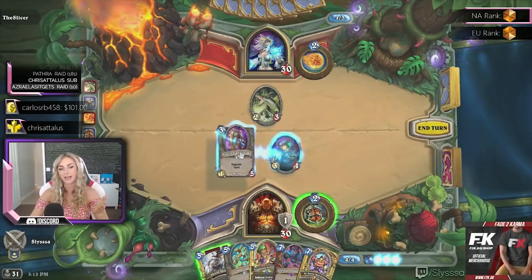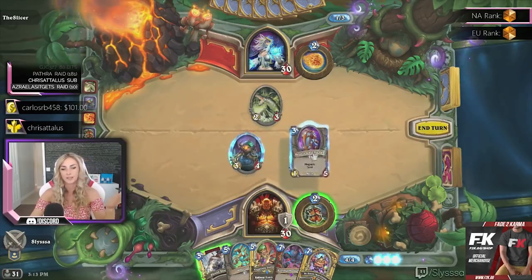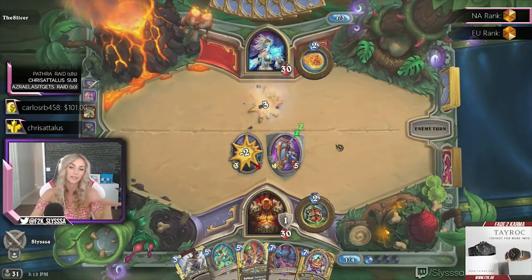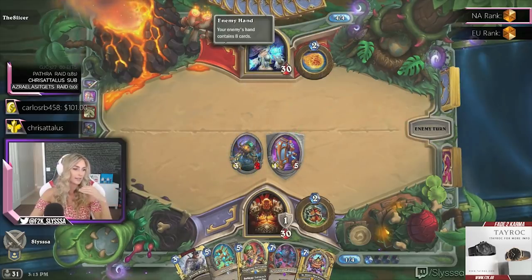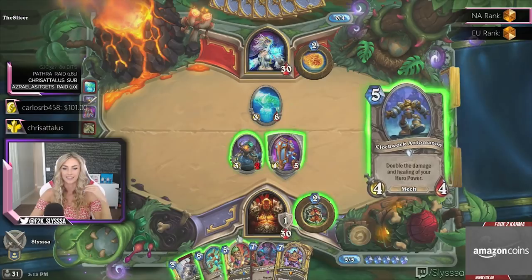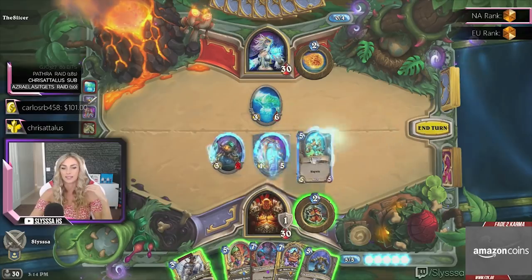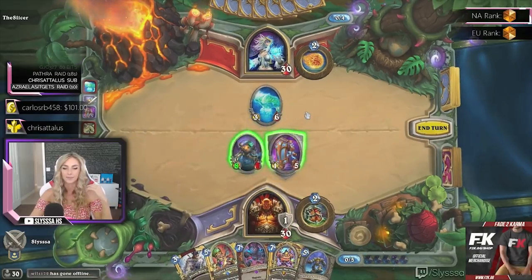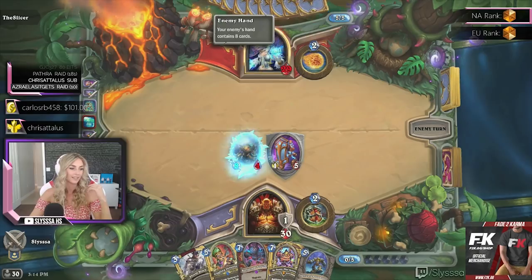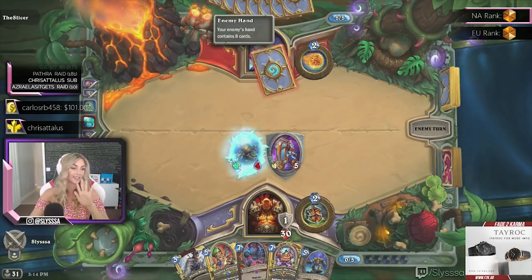So here's the magnet mechanic: if you put it on the left, it will magnetize in and become one with the card. If you put it to the right, it will not combine. In this situation let's put it on the right side and it will not combine, so we can have a safe little trade and have two minions on board. Now let me show what a magnet looks like when you do combine — if you put it on the left it becomes one with the card.